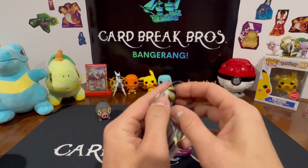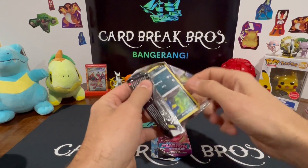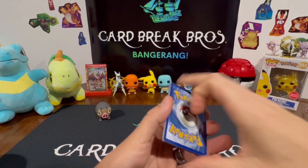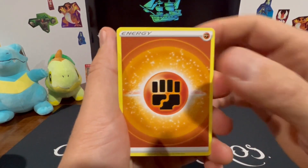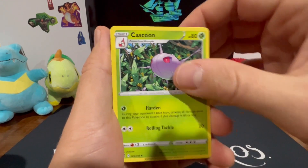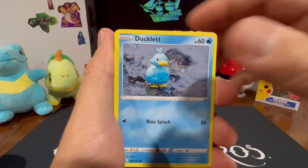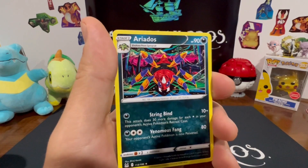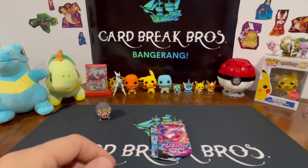Start with the Lost Origin pack — guarantee a hit, I hope. Let's get that guarantee! All right: Fighting type, Machoke, Mirage Gate, Cascoon, Murkrow, Horsea, Shellos, Ducklett, Blipbug, Arcphone, and Aridos for our rare. Let's go ahead and hit that Fusion Strike pack.